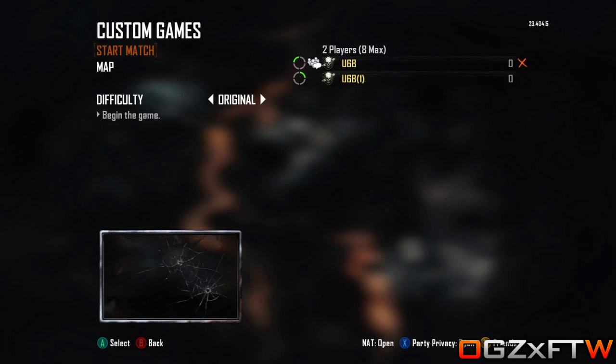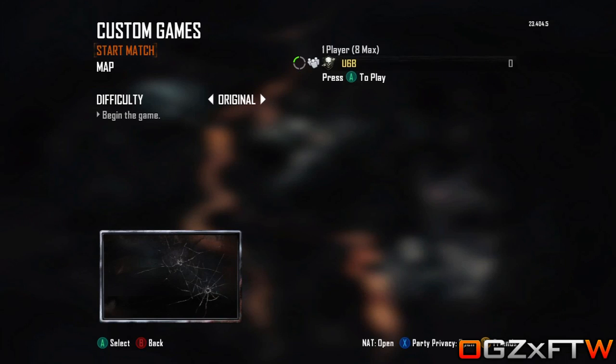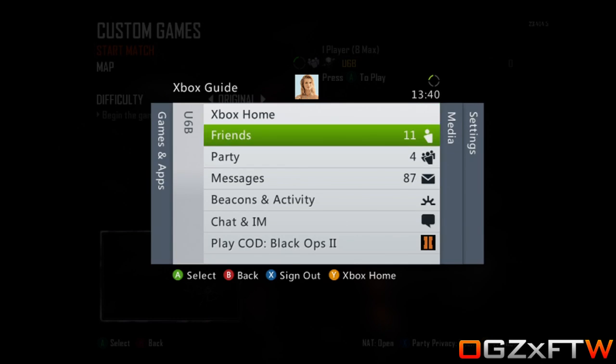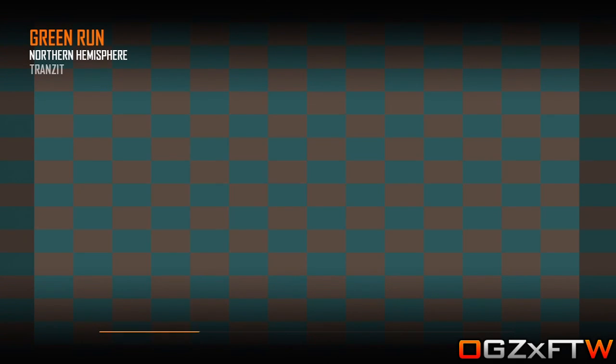You will now go into a lobby with a cracked screen and what you then want to do is remove your second controller and invite three people into the game. Start up your game and once you have done this, go to the people you want to invite and you can get up to eight people in Transit Zombies without a lag switch.